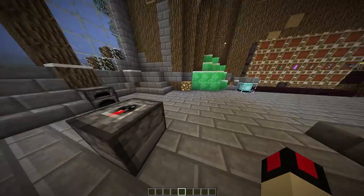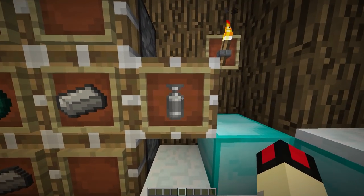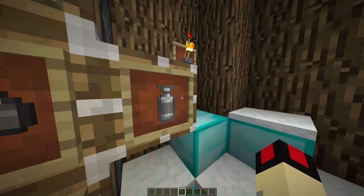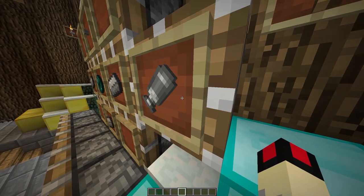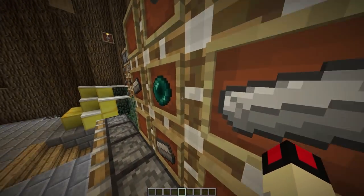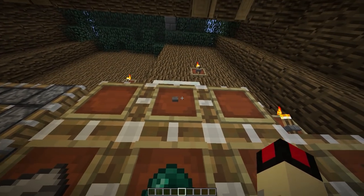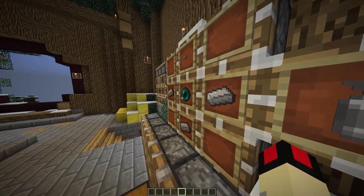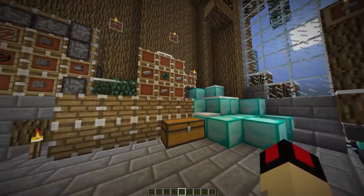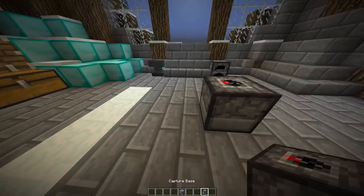The one thing you're gonna need to know how to make right off the bat is how to make a capsule. These are what they look like - they look exactly how they would in the show and in Dragon Block, and they look great. In order to make a capsule you're gonna need three iron ingots, one ender pearl, and one button, and you get yourself a capsule.